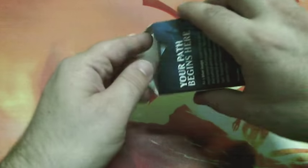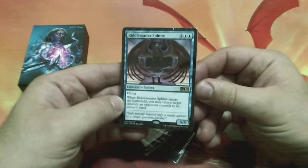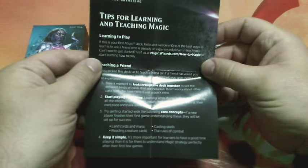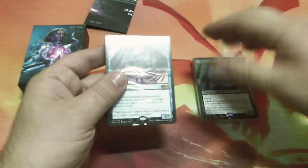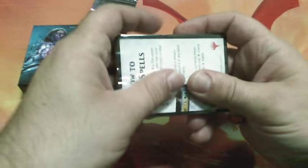So let's see what decks are in this one. Here is the blue one and we have a black deck. And this is the letter for new players. Let's start seeing the cards that came in the blue welcome deck.